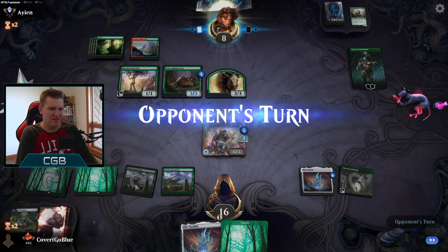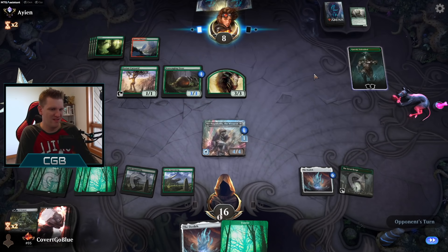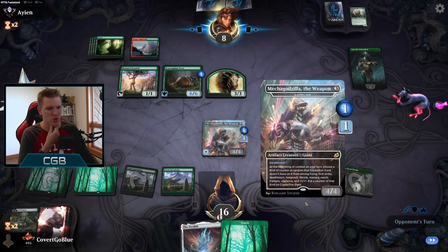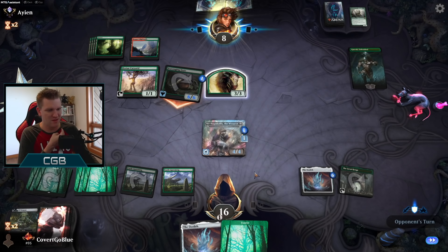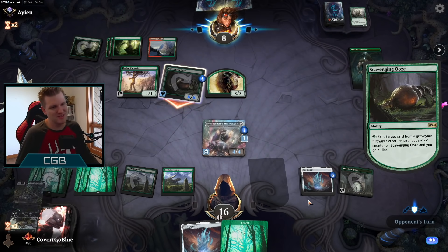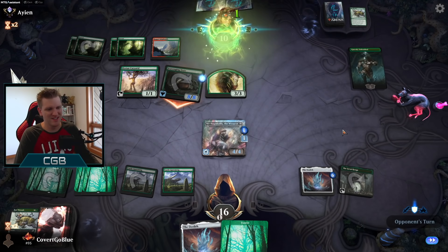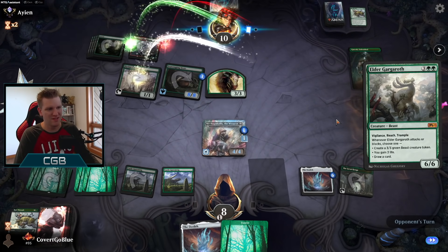Look at me drawing nothing but land. That Garruk is scary man. It's a lot of damage, but this is also a lot of damage — if it gets any kind of evasion like menace, or if we can give it trample with a Gemrazer, we're gonna be rolling. We're close. We could block with the deathtouch but I think we try to win. Do you have Embercleave? That would be a pretty sexy finish for you. No — big draw, big draw.